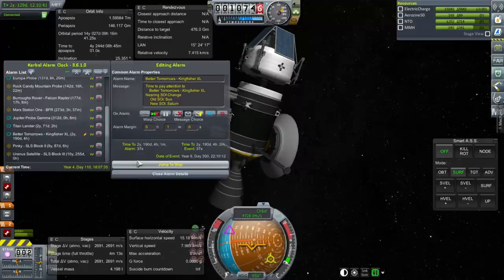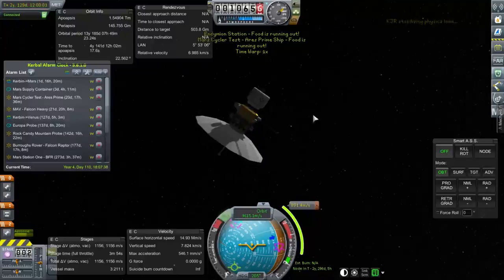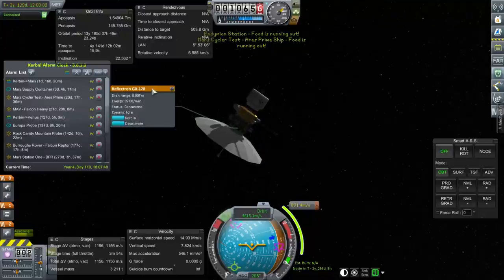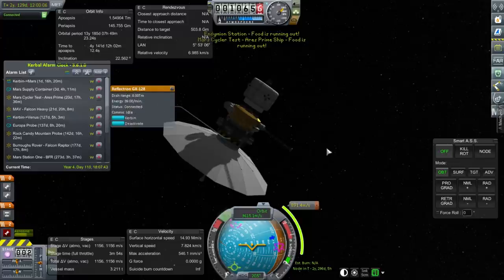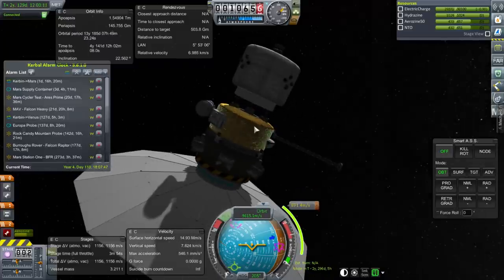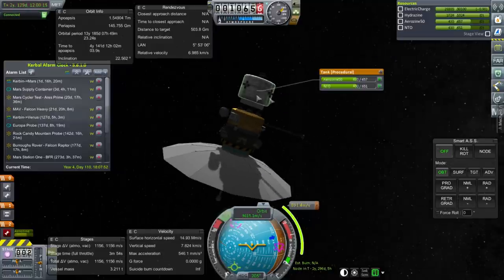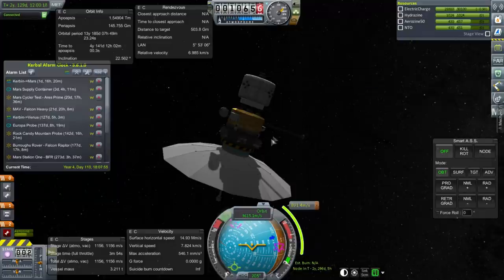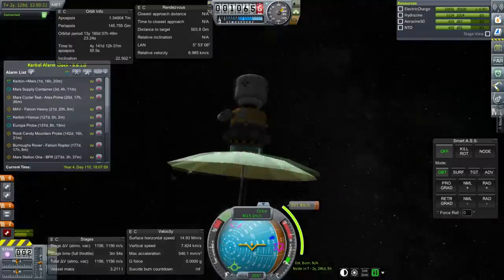Better Tomorrows is another Saturn probe — also connected. It needs to do an adjustment. Its dish has a range of 8 billion kilometers, which is more like it. The tank is locked and it has hydrazine. This was created by Tomasino, so this is his probe. Everything else looks good — nothing exploding — and it has science instruments as well.